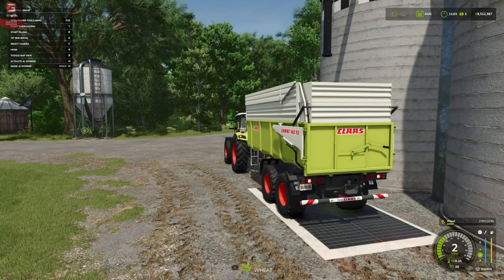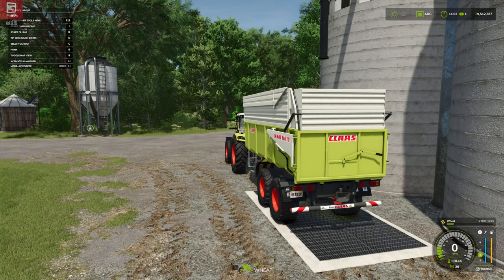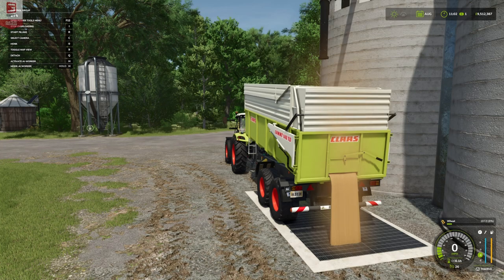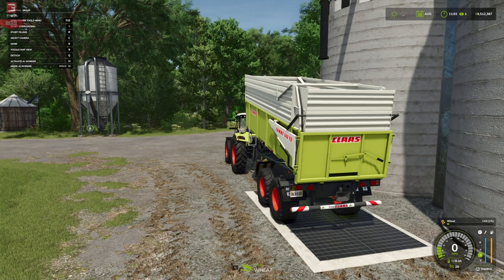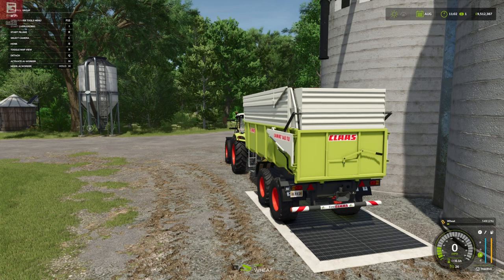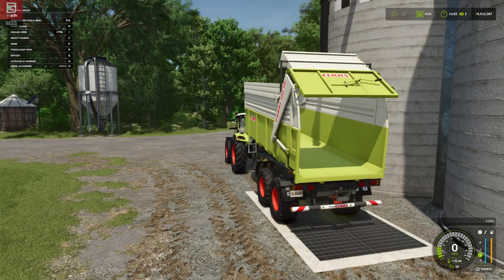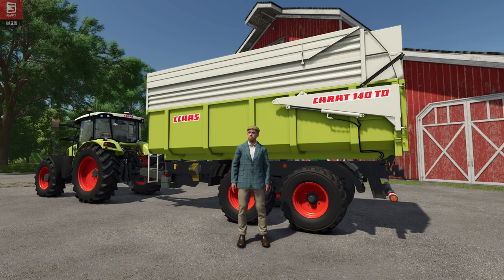We have the option — if we look top left — of tip side, back, or grain door. We don't have a left and right. I'm going to go grain door just to see the extra animation, so if I stop the fill and we have a look at the back side open up — quick dump — there it is! Beautiful, lovely job. And that is our Class Carat 140 TD by Despo93.